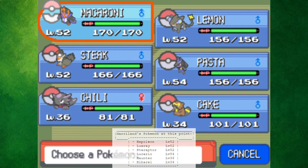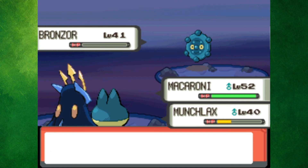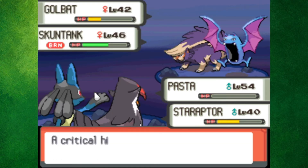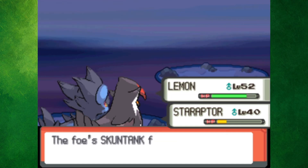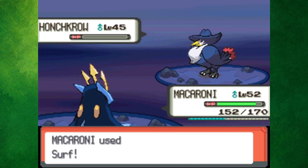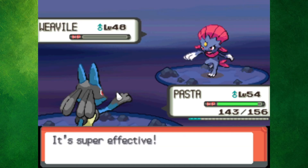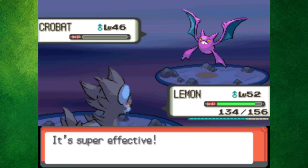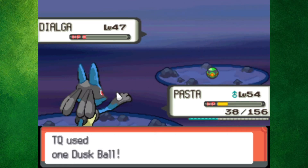Before the final Galactic battles, I had to make sure my team was good to go. Mars' and Jupiter's Bronzors went down with no issues. However, Skuntank and Golbat actually managed to kill Pasta, but Lemon came in and basically avenged everyone. The funny thing is, Cyrus was about ten times easier than that double battle. His only Pokemon that lived to hit was Honchkrow, but he couldn't do much damage back to Macaroni. By the way, I caught Dialga with my very first Dusk Ball, so that was pretty awesome. I've literally never done that before.